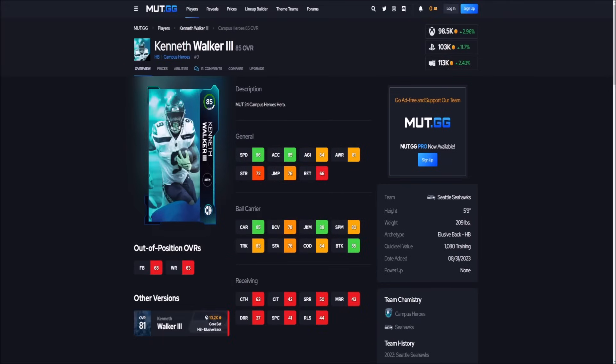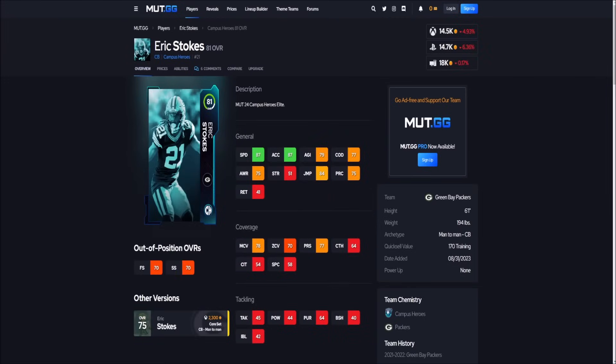By far the best budget running back right now is Kenneth Walker. He's around 100k on PlayStation and under 100k on Xbox. 86 speed, 85 acceleration, 85 carrying, 88 juke move, 85 brake tackle, 84 change direction, 83 trucking. I've played against him a lot — he gives me trouble. If you can't afford Bo Jackson, Ramondre as an LTD, or Bettis, I'll take Kenneth Walker. That's it for offense.